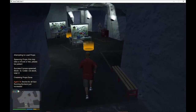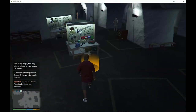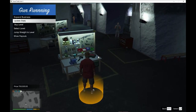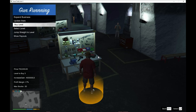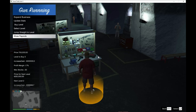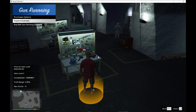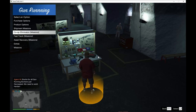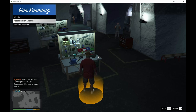Inside the bunker, the Gun Running Business mod gives you multiple options: you can purchase and expand your business, check your business data, update your business, view payouts to see how much you'll earn every week, and buy and sell the business. There's also a product option where you can buy and sell shipments.